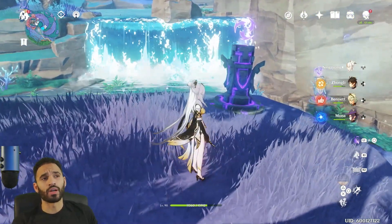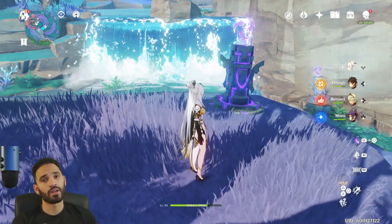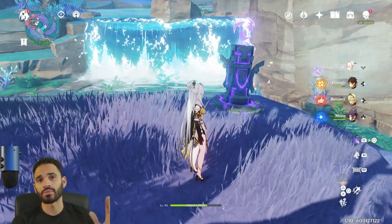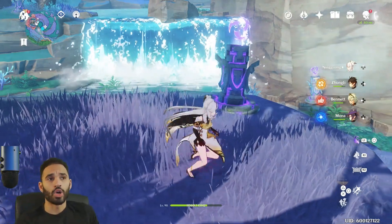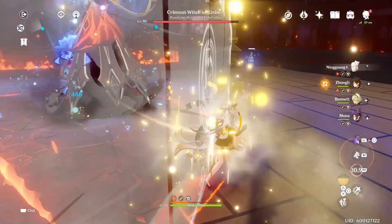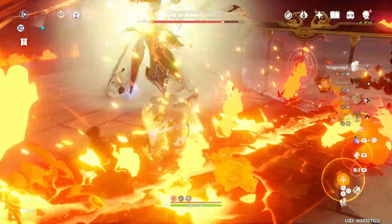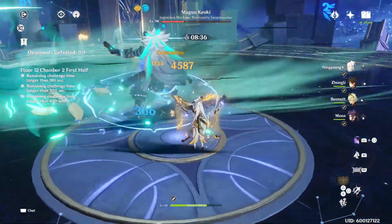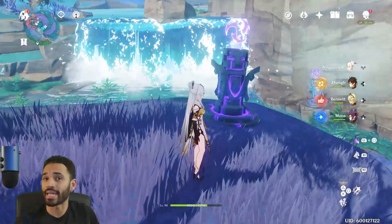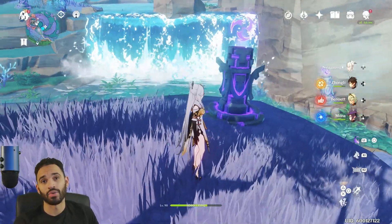Ningguang's normal attacks — that's where we're going to start. We're going to cover the whole kit first for people who've never played her. Her normal attack is actually the most important thing about her kit and the thing you'll be doing the most damage with. I'm not saying her elemental burst doesn't do a ton of damage — it does — but it's not the main DPS. It's the charged attack that's doing all of that.